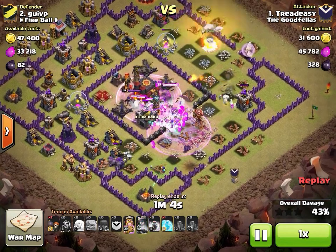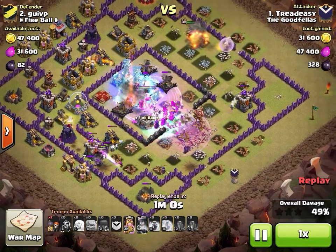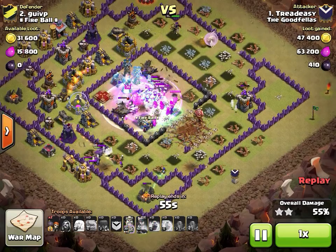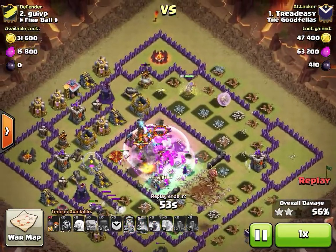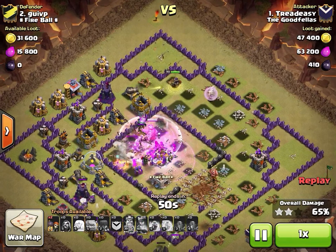That second rage goes down in the core and the second freeze covers two teslas, an inferno tower, and the enemy queen — just absolutely making short work of this core. The queen is still all the way up here and has not needed any help — no rage needed.